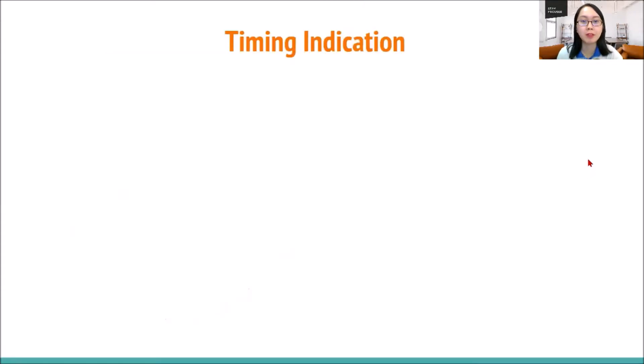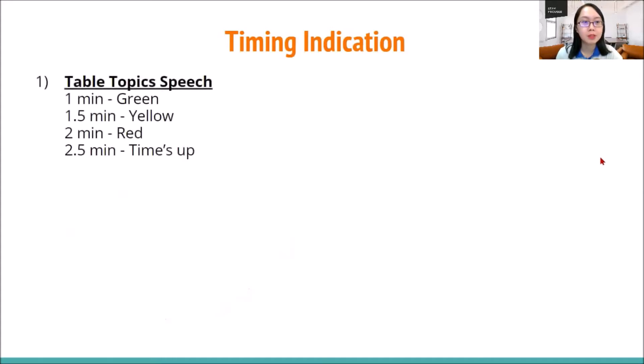Let me show you some of the timing indications for the main segments in a Toastmasters meeting. First, in the table topic session or impromptu speaking session: one minute we show green, one and a half minutes yellow, two minutes red where they need to start wrapping up, and two and a half minutes is time's up — which means in a contest setting or even a club setting, more than two and a half minutes is considered disqualified.